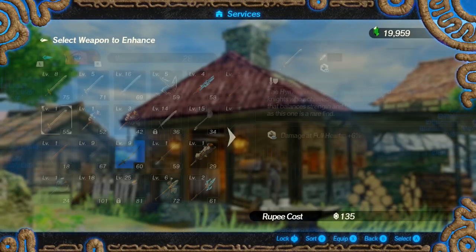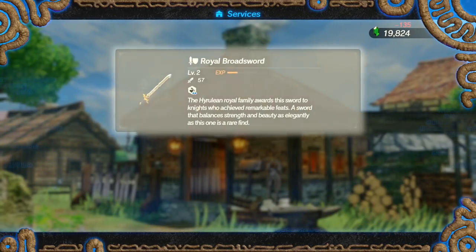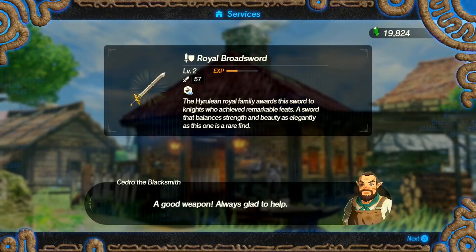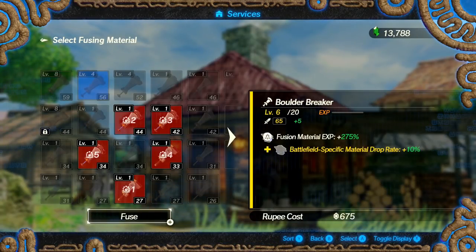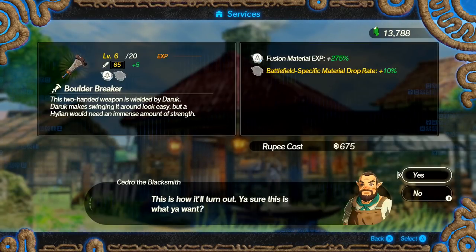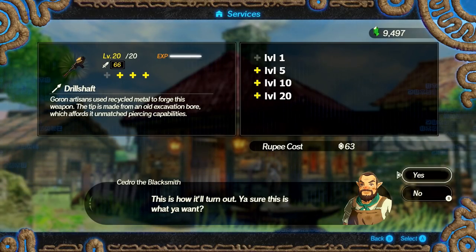Now that we know how to upgrade weapons, what exactly does this all affect? Well, obviously the damage will go up — usually by 1 or 2 points depending on your weapon — but more importantly, the higher level a weapon is, the more seal slots you can put on it. Seals are randomly obtained buffs on weapons you can use to customize and enhance your weapon significantly. The first seal slot unlocks at level 1, the second at level 5, third at level 10, and fourth at level 20, with an additional 2 secret ones we'll discuss later.